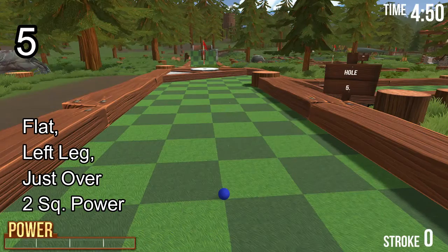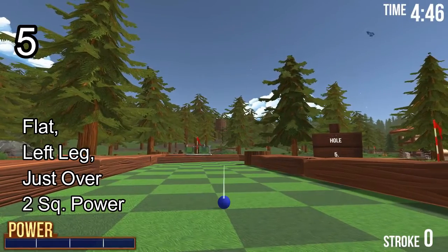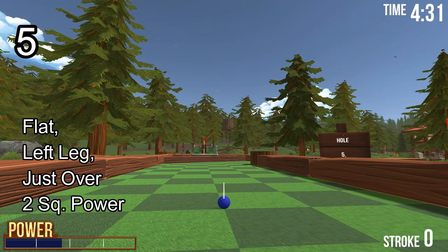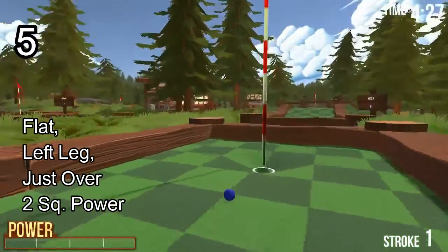Hole number 5. Go flat. If you can see the wooden container in the background, aim at the left leg of it. Bring it back and go slightly over with 2-square power. If you go under you'll hit the triangle thing; if you go over you'll miss the flag on the other side. So just slightly over — release at the left leg and you'll go straight in.